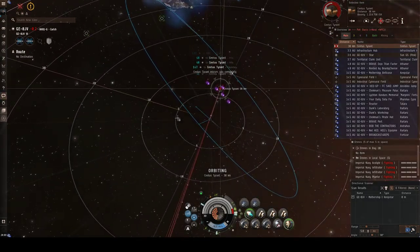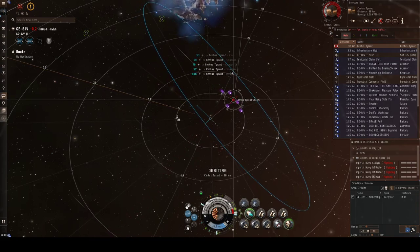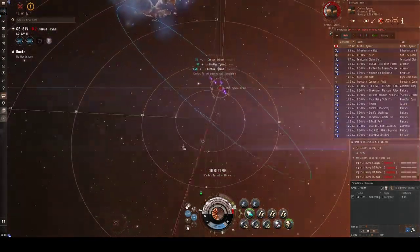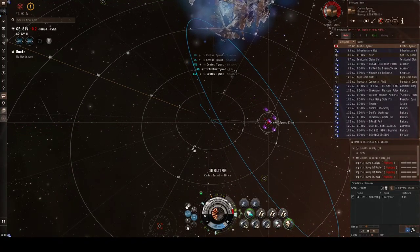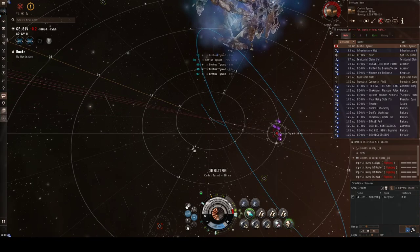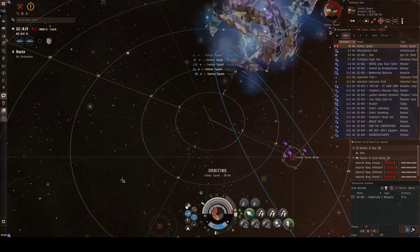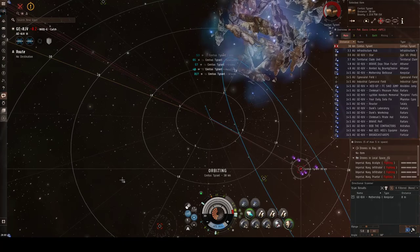Apart from the doctrine stuff, the total sure-thing to go build and sell is interceptors, dictors, hictors, probably fighters — if we are going to lose some fighters here. If you are into T2 building, you will find the market there. If you are into simple things, you will find a lot of demand for tackle and basic T1 frigates.